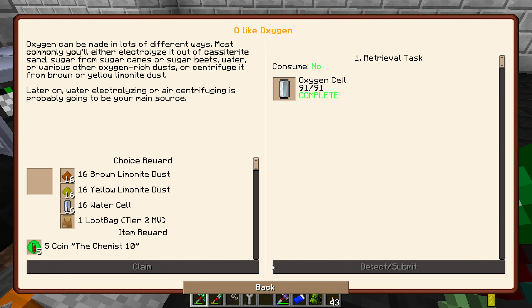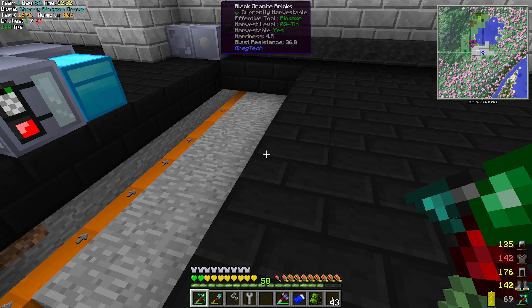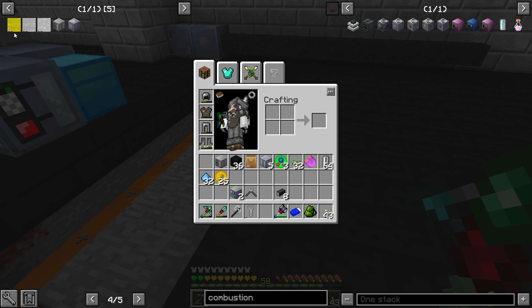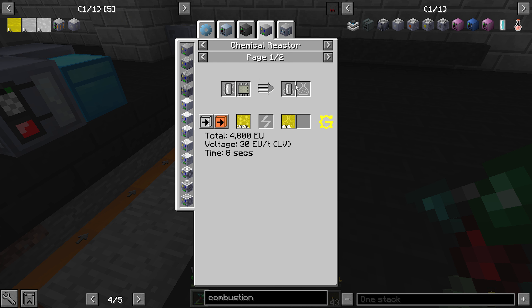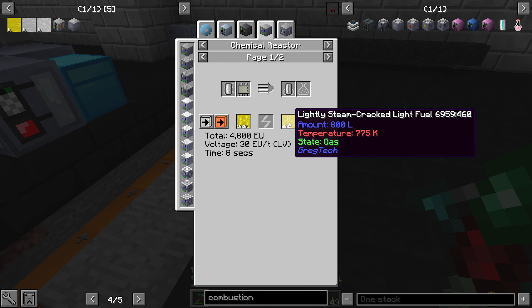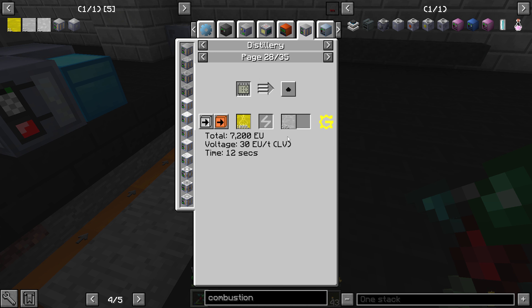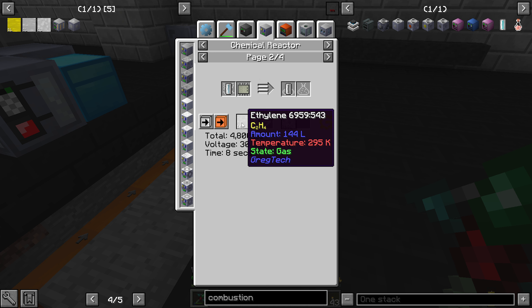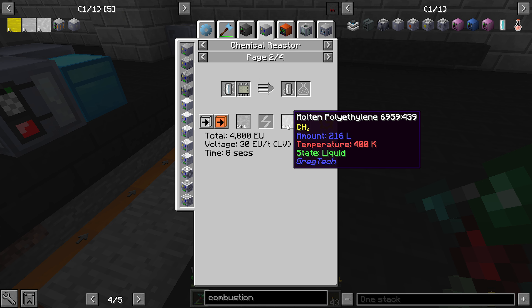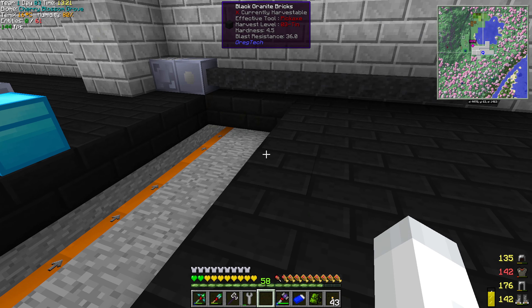We've gotten oxygen before — I'm going to have to produce more oxygen for this setup. But I'm going to start with the ethylene first. Ethylene is actually quite easy. It seemed hard at first, but then I found a pattern. Basically I'm going to take light fuel, add steam to it — legitimate steam, not steel — and create lightly steam cracked light fuel. Then you take that into a distillery and it converts it into ethylene. You get very little ratio at this point, but it gives us what we want. Then molten polyethylene is literally from oxygen cells with the ethylene — it gives you the molten polyethylene. So it's a pretty simple two, three step process.